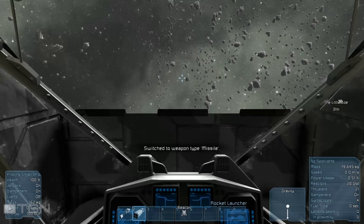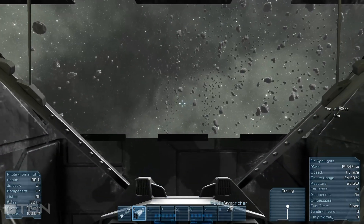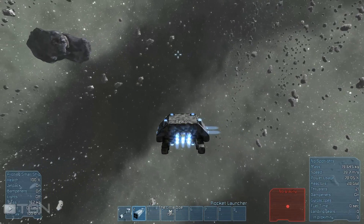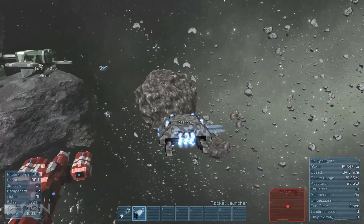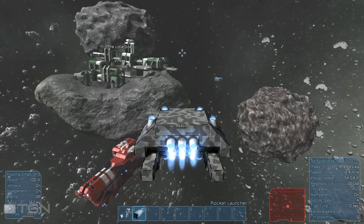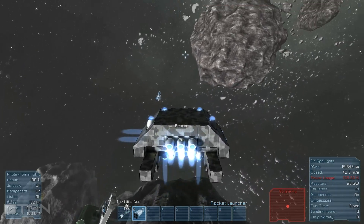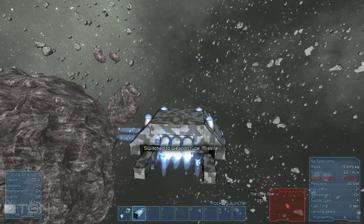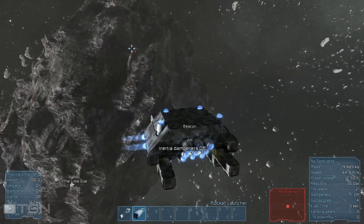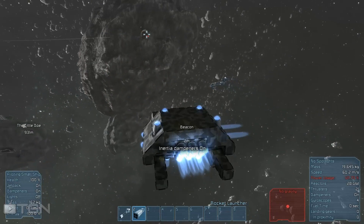One bad thing about the cockpit view is the limited field of view, especially when you armor plate your cockpit like I've done. That's okay — that's why we've got third person. Acceleration is a little slow, but power is really, really good. We're using about 80% even when we turn, and that's when you use the most power — kicking off not only back thrusters but also side thrusters. Max speed is like 104 meters per second.